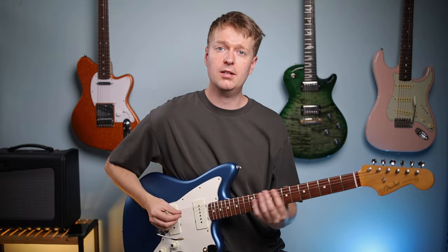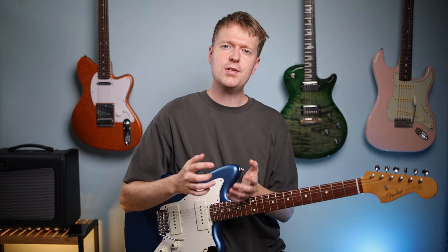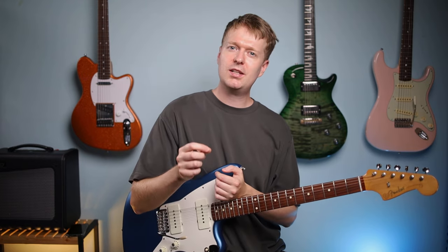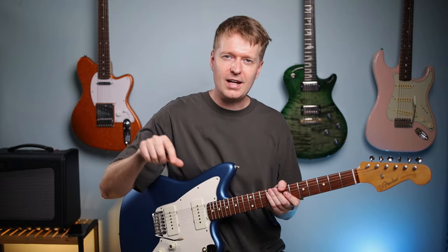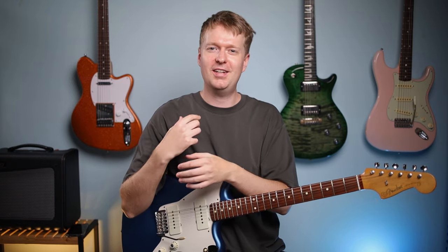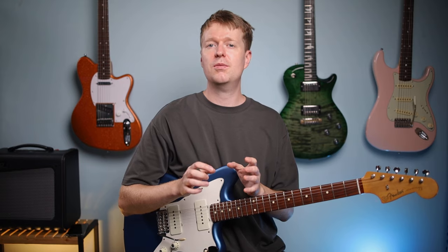As guitarists, one of the first scales we typically learn is the minor pentatonic, and then we're encouraged to learn all of the other 5 shapes. When I went to college, I knew shape 1 of the minor pentatonic but wasn't familiar with the other 4. Our lecturer came up with a clever way to help us learn these shapes quickly — he sat us in a circle, and each person had to play a different shape of the minor pentatonic scale starting from shape 1. As it got passed around the circle, it kept us on our toes thinking about what each shape sounded like and which shape I'd be playing next. I ended up using a lot of these shapes in improvisation classes, and now one of the ways I use them is for creating melody ideas alongside chord progressions.